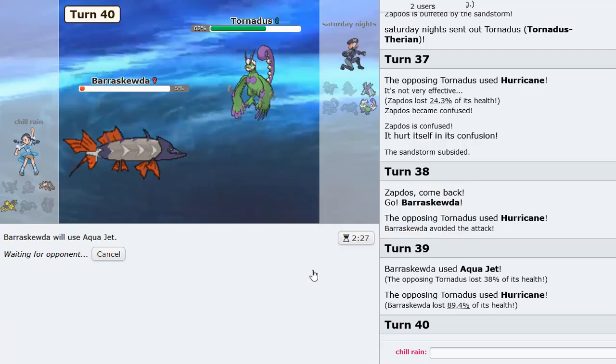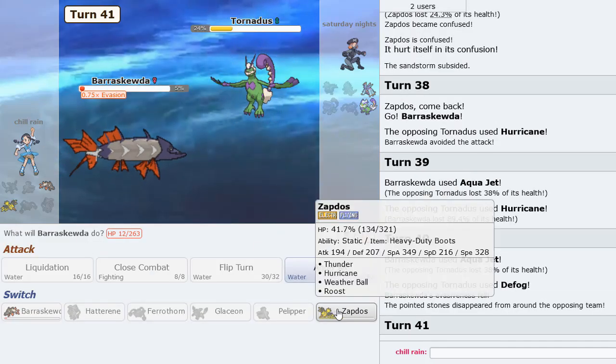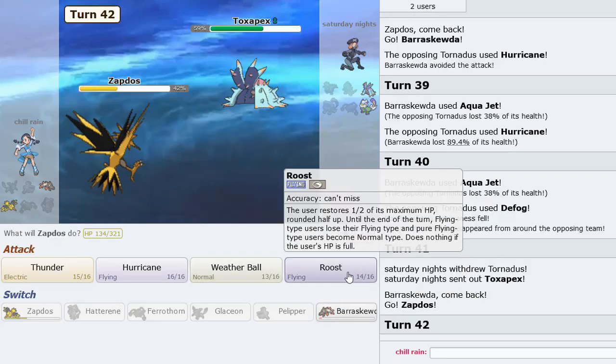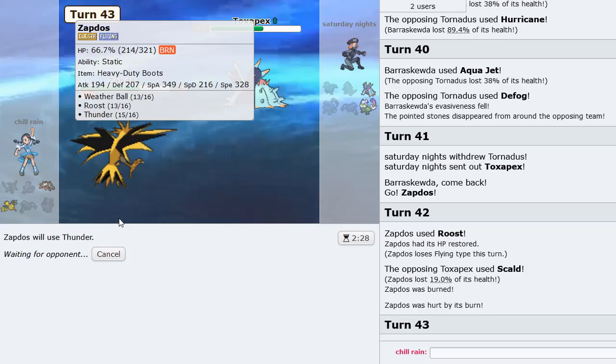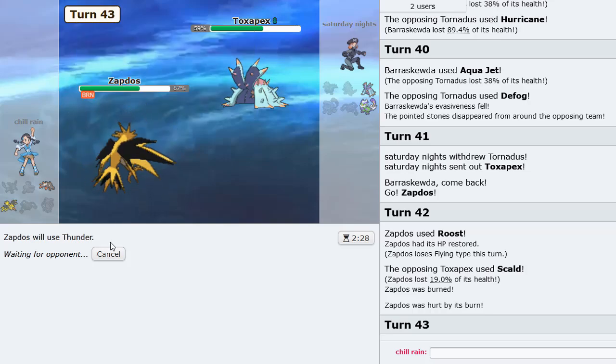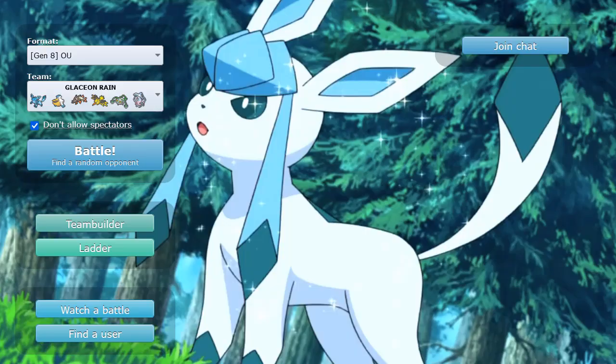Oh, that lived — I could have actually knocked it out. He Defogs and will definitely Regenerate now. We made the right play. Just go right for the Roost. Skull Bash shouldn't matter as long as we hit our Thunders. We would have won this game a long time ago, but thankfully we won it now.